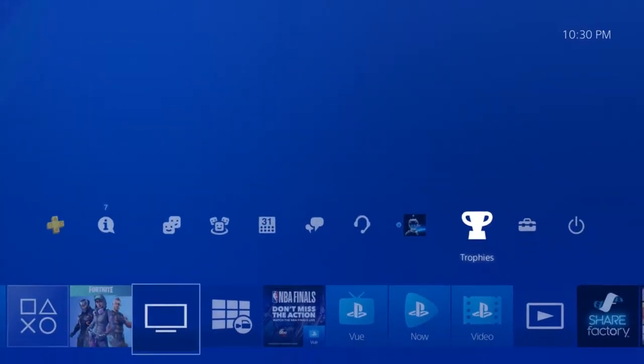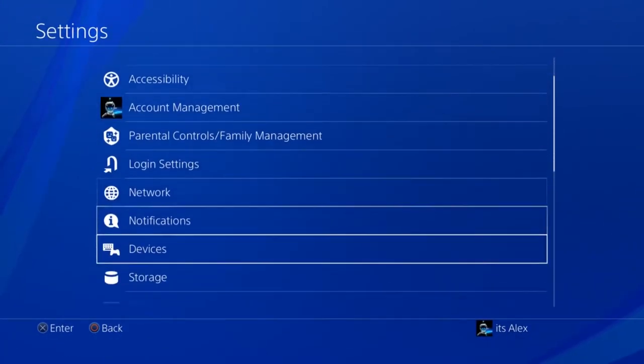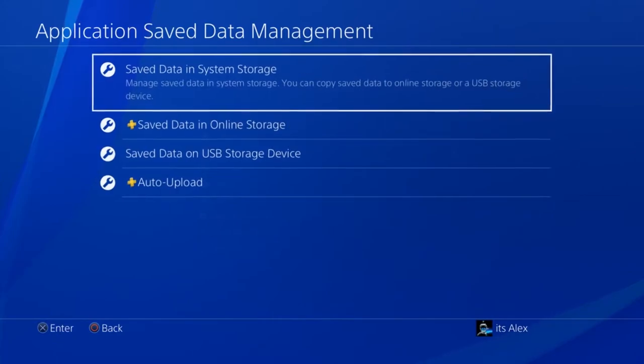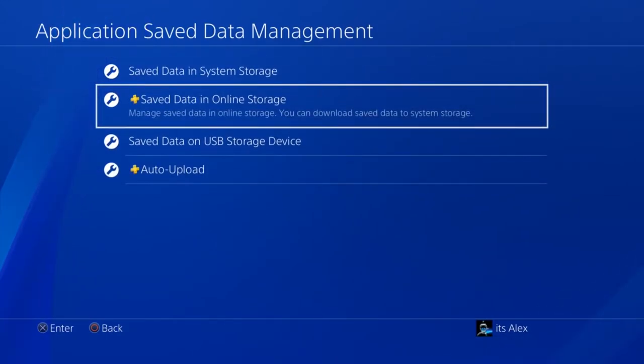Alright guys, to get the blue striker, just go up to your PlayStation 4 settings, scroll down to applications, then data management. After that, go to the second option named save data and online storage, and when you click there it will ask that you close your application if it's not closed yet.